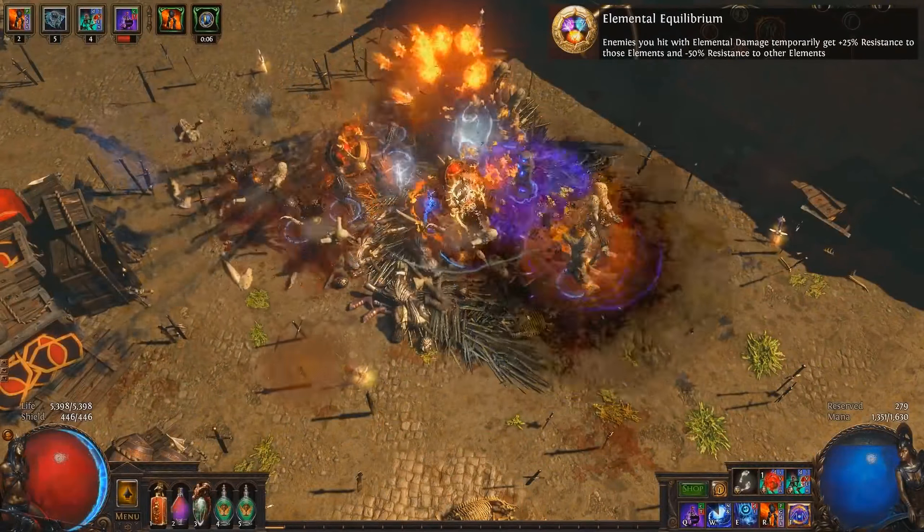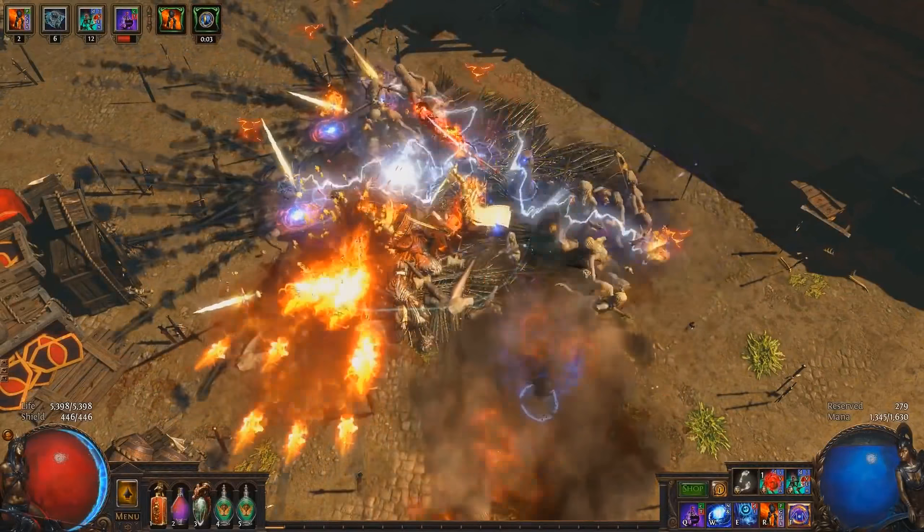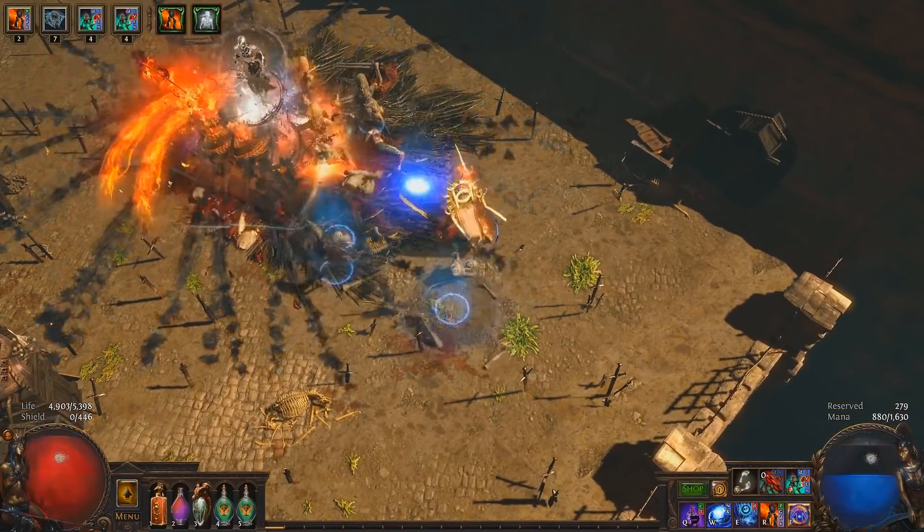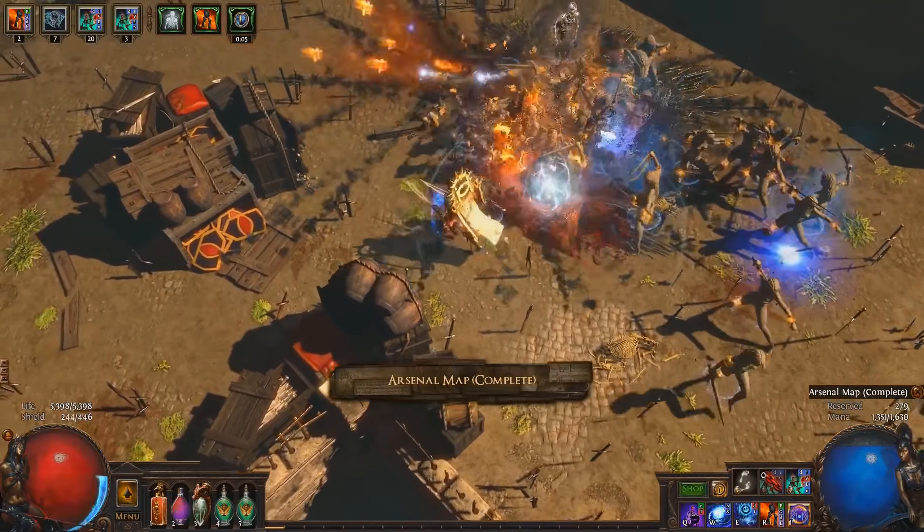Consider getting Elemental Equilibrium too. An Orb of Storms setup with Curse on Hit and Flammability will help enhance the fire damage your minions deal. You'll just have to be careful, as sequential fire hits will do less damage.